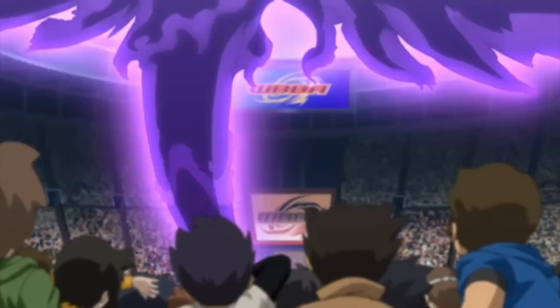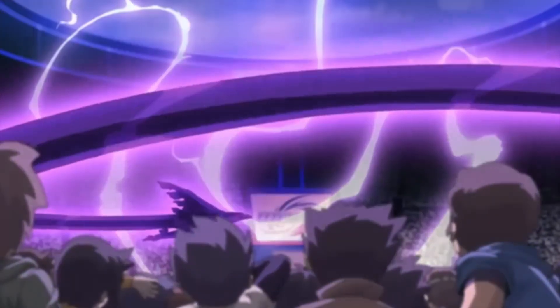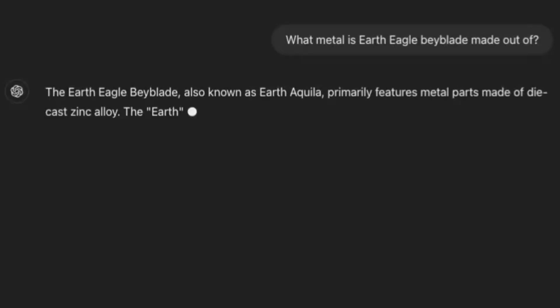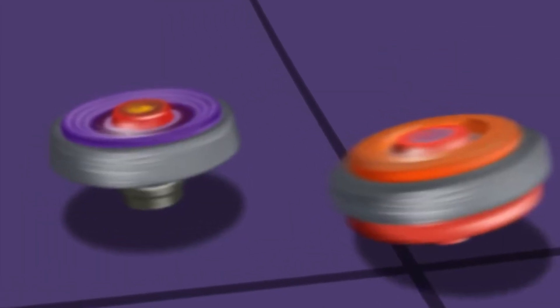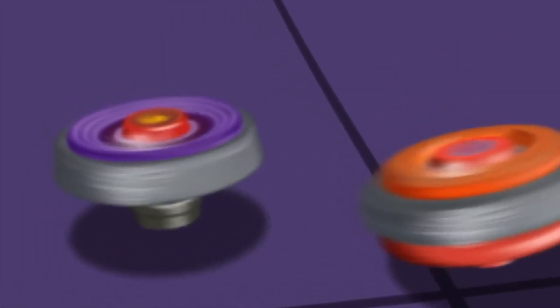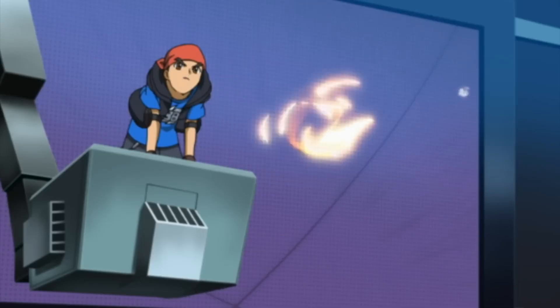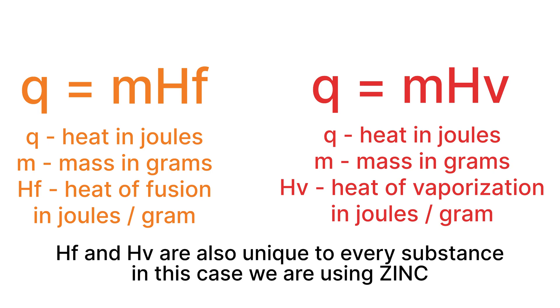Now for the dragon thing, all I really know how to do is calculate the heat energy from the Beyblade. My Asian friends said that the dragon is in the gas tank, so we'll calculate the energy needed to get there. The Beyblade is made out of zinc — I know this from intensive research. And since it starts out in the solid phase, there are a few components we need to account for: the energy taking the temperature from one phase to another, as well as the energy during the phase changes.